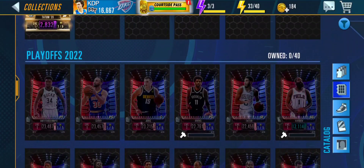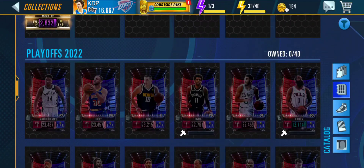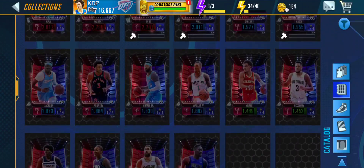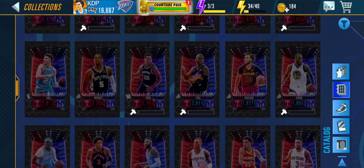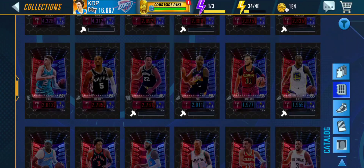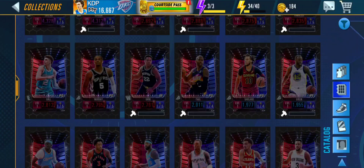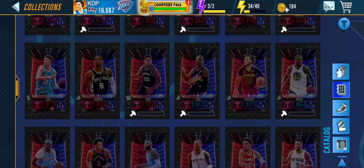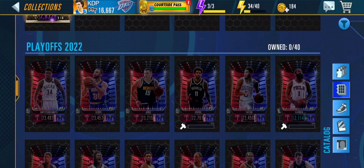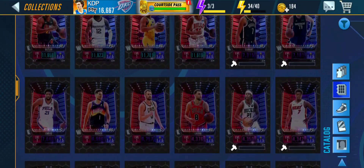Welcome back to the video. Today we're checking out this brand new playoff team that apparently got 40 new cards. We put all the cards on the spreadsheet, so if you want to see the highest power cards, check the link in the description. We got 40 new cards — five pink diamonds and five diamonds, plus a bunch of other cards.